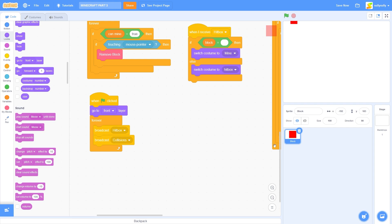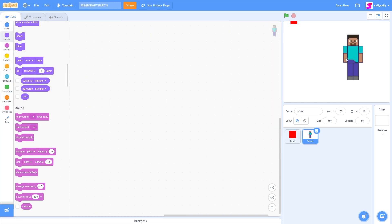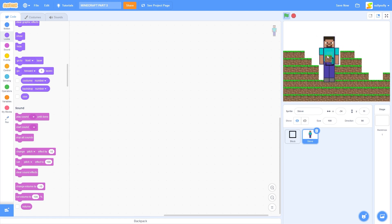Now let's make our player. I'm going to upload a sprite and I'm going to choose Steve. You can download this in the description. So here goes Minecraft Steve from the game. And the first thing you'll notice, when we press the green flag, Steve is huge. In Minecraft, he's two blocks high.